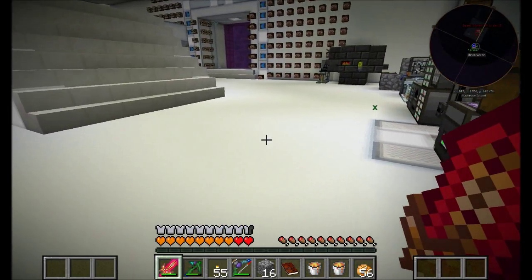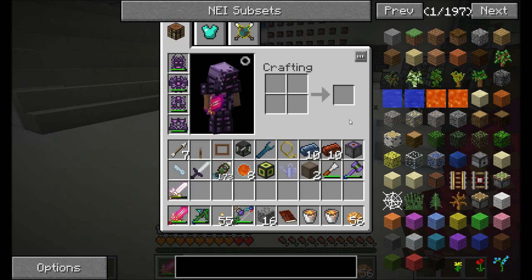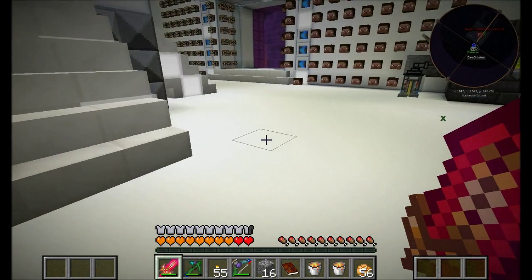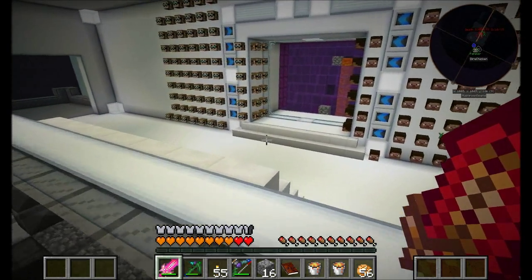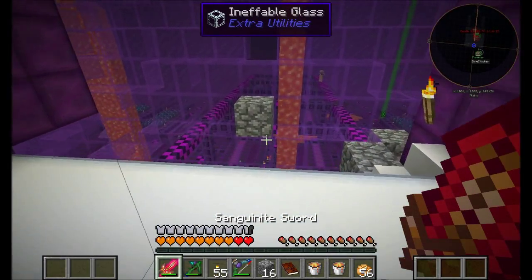Hello everyone, this is Direwolf20. This is Pahamar. And this is Direwolf20 and Pahamar on episode 17 of Material Energy Hypercubed — cubed, cubed, cubed.